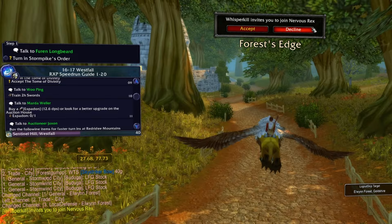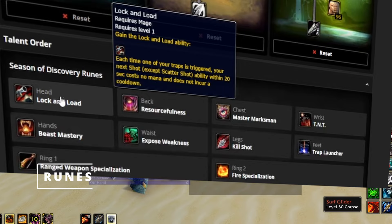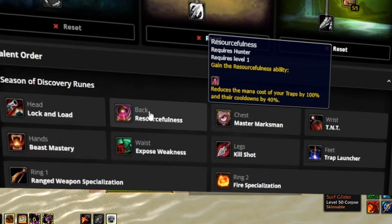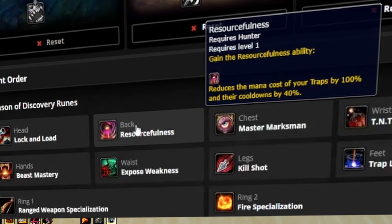So what runes do you wanna take? There are some familiar runes here for our leveling build, like lock and load — we're weaving in a bunch of traps, so we definitely wanna go ahead and take advantage of this. And then our new rune: as soon as we find resourcefulness, this is the best back rune by far in my opinion. It's just so wonderful.